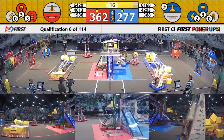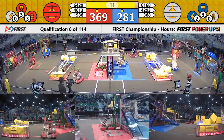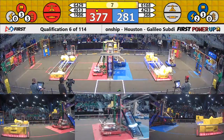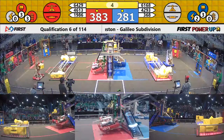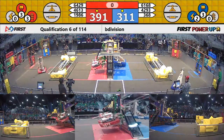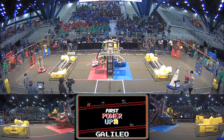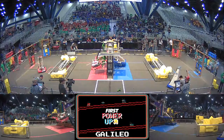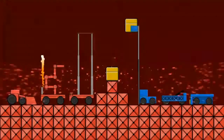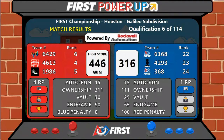64-29 puts one last power cube up onto the Red scale. 14 seconds remaining, advantage Red. Here comes 46-13 — a small robot up onto the buddy climb wing. 64-29 still working the power cube. Two robots up and hanging — very precarious but they're up. Score is coming up: win goes to the Red Alliance, 446-316.